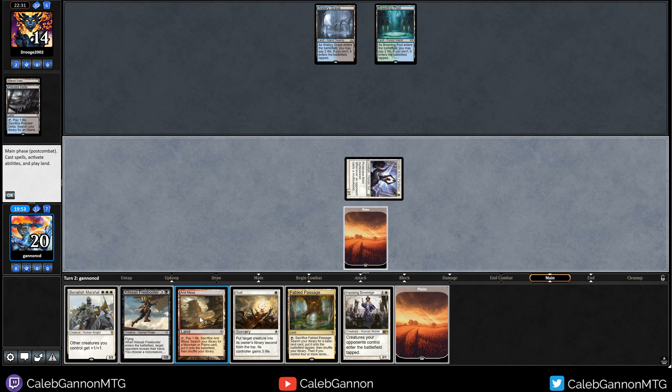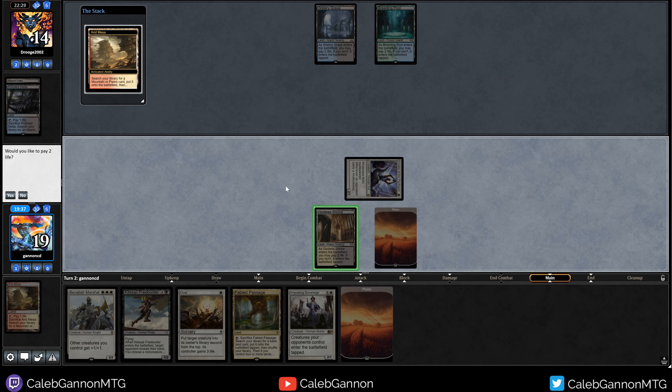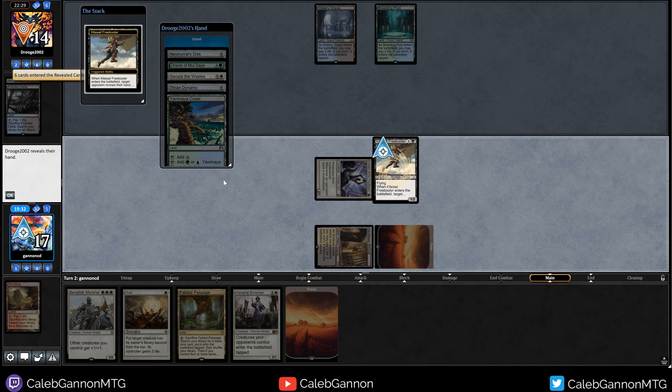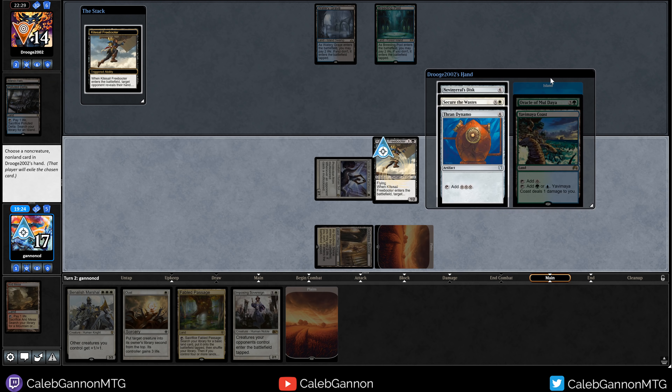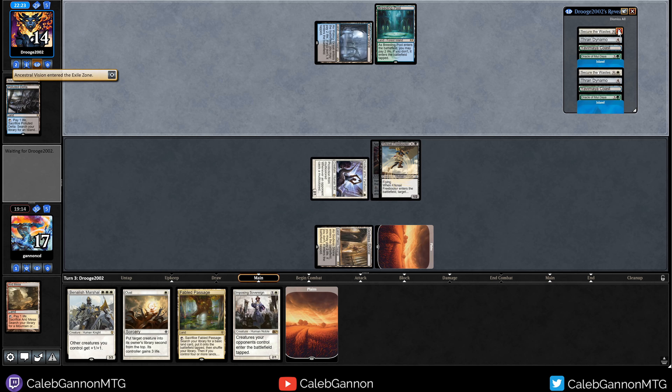I drew a Plains, so I'm deciding what to do here. Imposing Sovereign hits harder, but the Freebooter is probably just better though. I know they almost certainly have countermagic, but I don't mind them using it here because it's gonna hit us. Oh, they don't. What the heck? Now I have no idea. Literally no idea. I can take the disc. They don't have any white mana. And then Imposing Sovereign protects against Secure the Wastes.